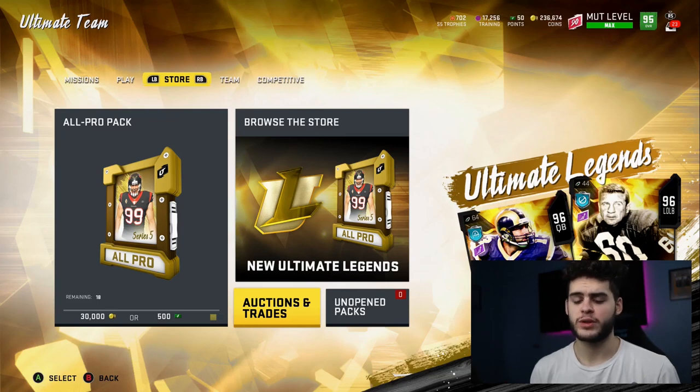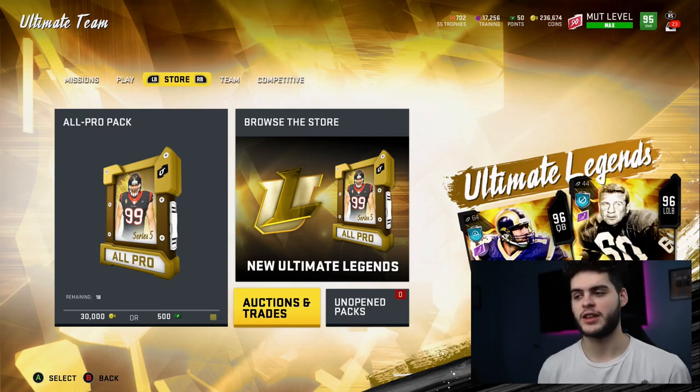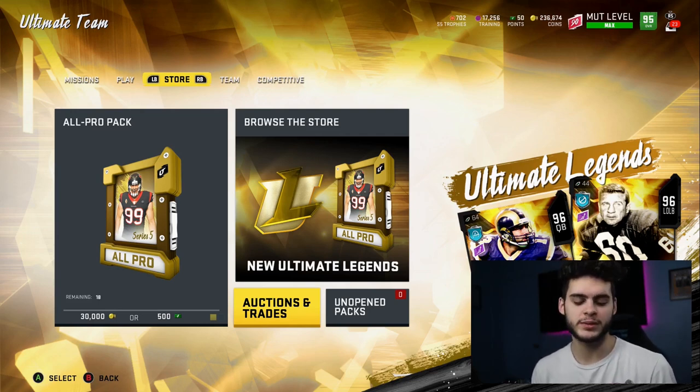It's been a slower week for content, you guys know that. We've been in Madden limbo. It's kind of expected — they dropped a lot of stuff during the Super Bowl, so it makes it a little bit slower. We got the theme diamond 2.0 in the series update, but that was okay.